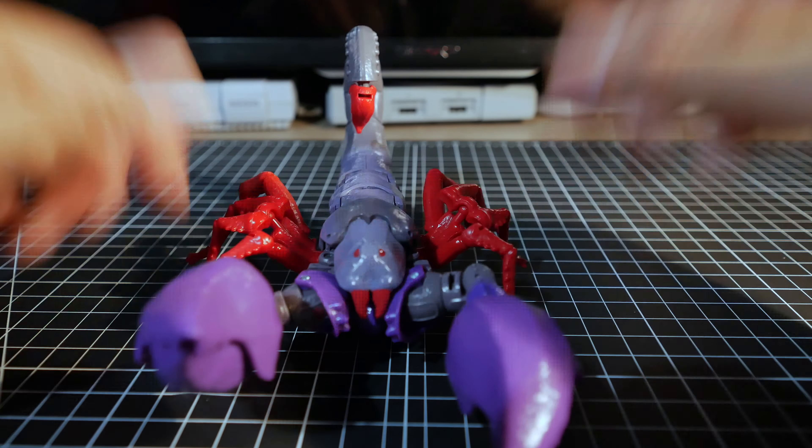Here's G1 Optimus Prime for size comparison, and here's Tarantulas in beast mode — pretty creepy but it looks awesome nonetheless. Way more purple than in robot mode, you don't really see the green anymore, just a splash of yellow. For articulation there are just the eight ball joints — that's pretty much it, and you can't really lift himself up. The nice thing is you can store both weapons underneath.